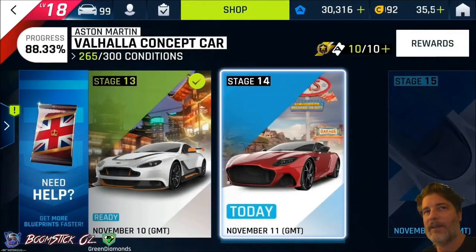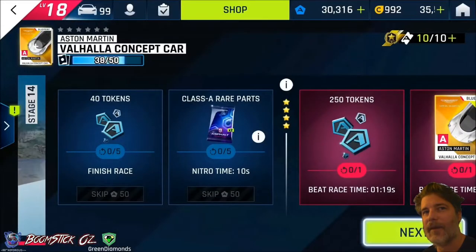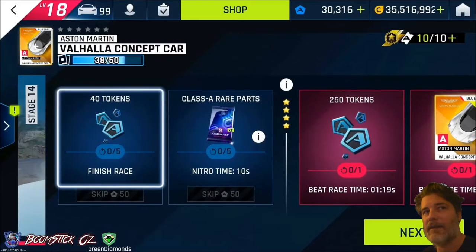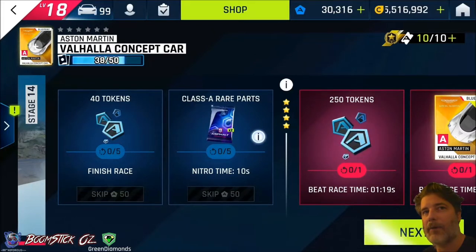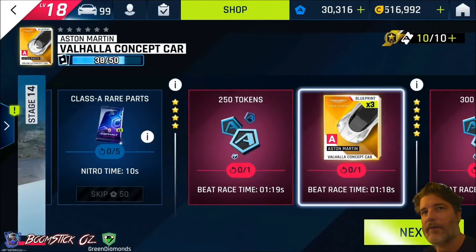We'll be taking a look at Stage 14 which uses the DBS Super Allegra. Looking at the conditions here, you'll get 40 tokens for finishing the race. You'll also get two rare import part packs for doing 10 seconds of nitro time. If you've got a four star, you will get 250 tokens for beating a race time of 1:19, and three blueprints for beating 1 minute and 18 seconds.